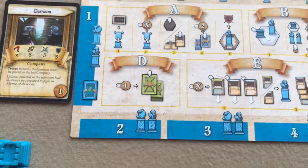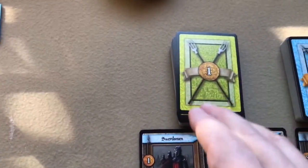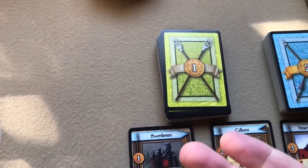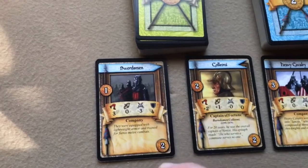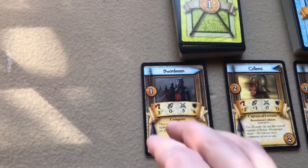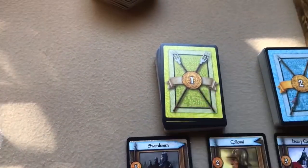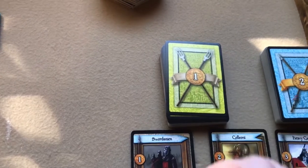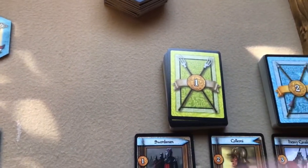The next phase is the conscription phase. Players in turn order can purchase conscription cards, which are normally companies — less effective in battle — or events you can play in certain phases. They cost one florin each, and you can buy as many as you can pay for. Your hand limit is still five cards.